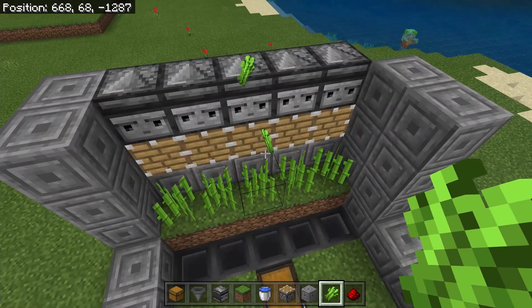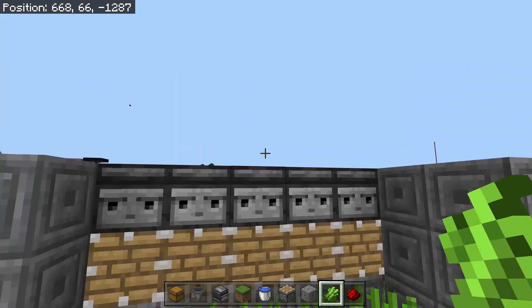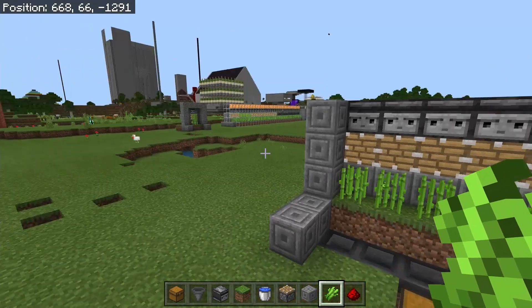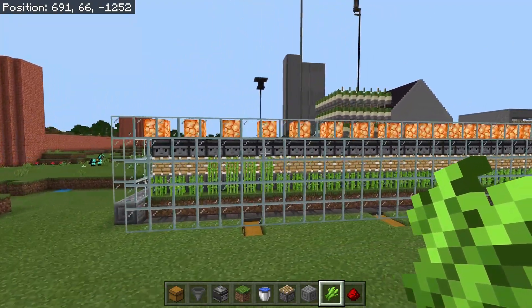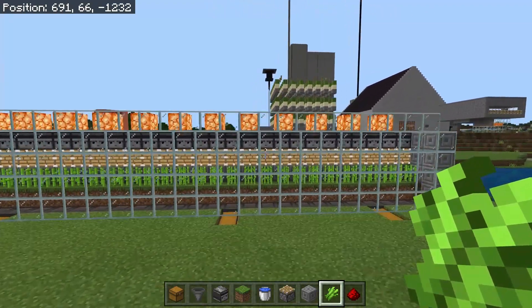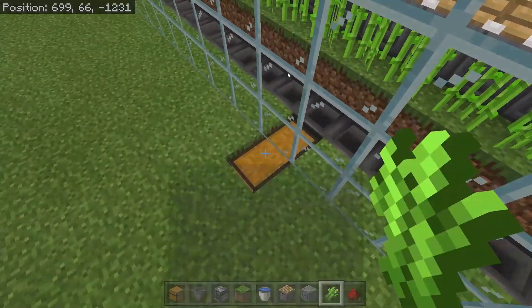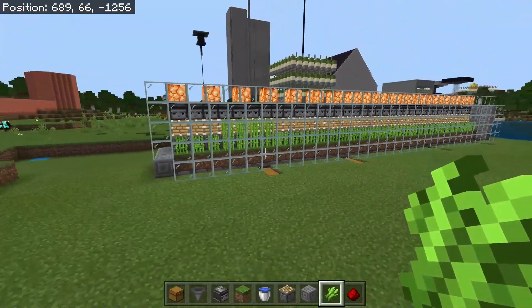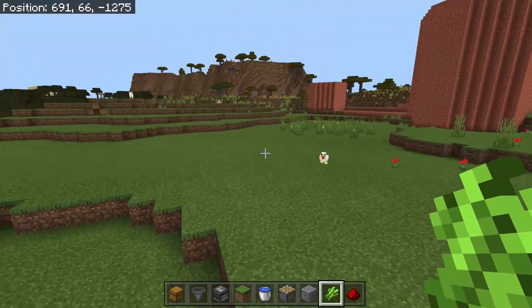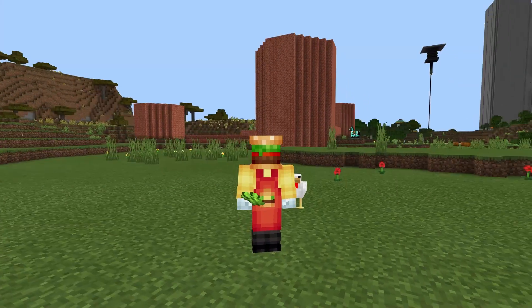Once those sugar canes grow, they'll get kicked forward, hit the hoppers, and you'll have an unlimited AFK sugar cane farm. Those are the three farms I think are the most efficient and best to have in Minecraft. If you have any ideas, comment down below — and you can scale this one up as big as you want. If you enjoyed the episode, leave a like, subscribe, and comment what you want to see next. I appreciate you guys for tuning in — see you in the next one, take it easy, peace!